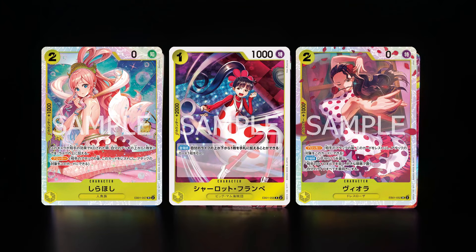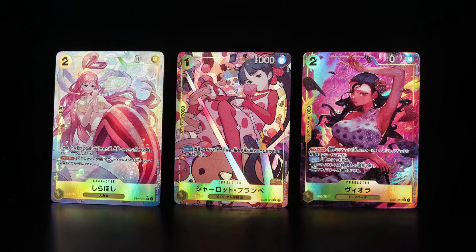For yellow, there are three cards that will have alternate arts. One of them being a rare, Charlotte Flampe, and two of them being the super rare Shirahoshi as well as Viola. Here's the normal form, and here are the alternate arts for these cards.